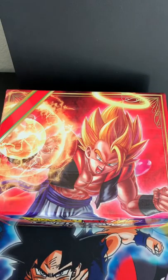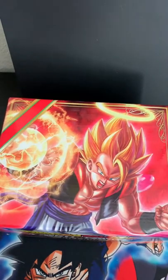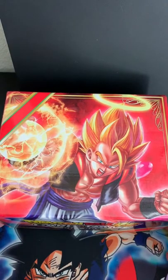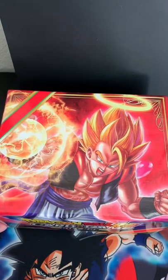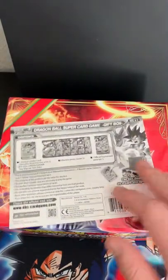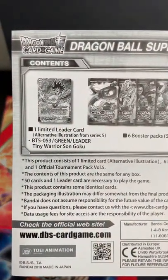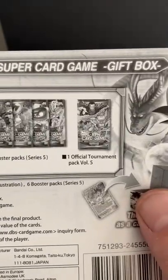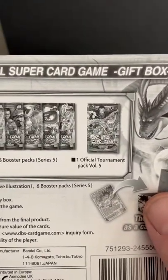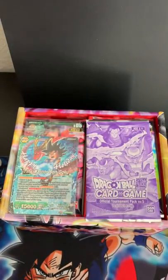If you're unfamiliar with the holiday box, this just came out in November. Found it at Target — I do like to find things in the wild, I try not to buy online, it's more fun to shop around. This comes with one exclusive new limited leader card, a variant basically, six booster packs, and one official tournament pack. The box itself doubles as card storage, so super cool.